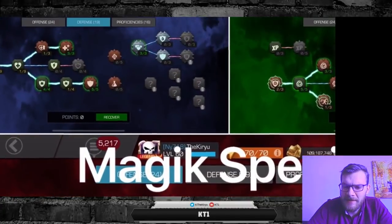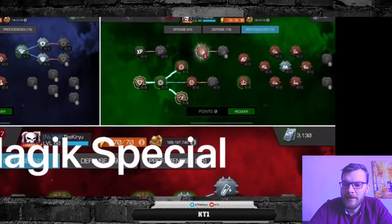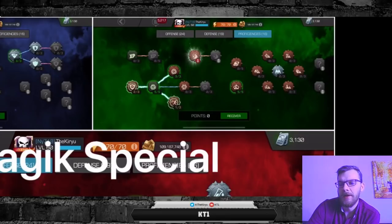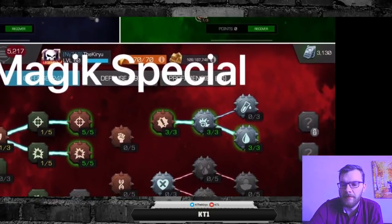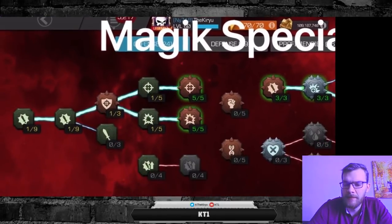First things first, on defense nothing has changed — I'm still keeping it exactly the same, just to save myself some time and units. My utilities are exactly the same as before, apart from the fact that we have max MD there and we do not have the scouter lens anymore. If you wish, you can keep the scouter lens in with the Magik setup and just take off one point somewhere in attack, but that's my utility — I run max MD with Magik.